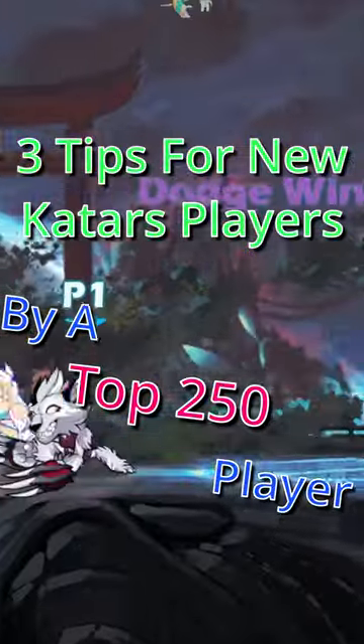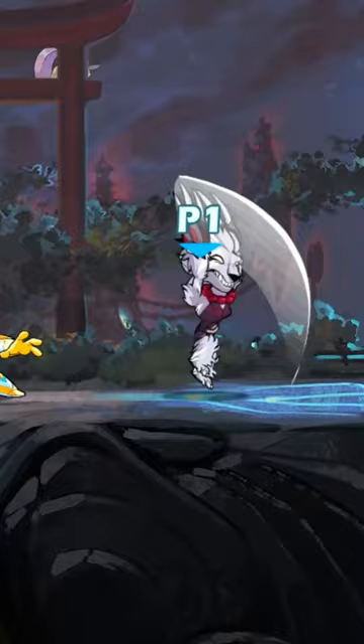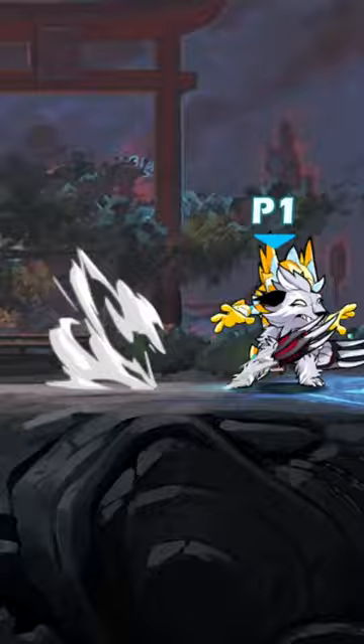Three tips for new Katar players. Endlight is really good for baiting. Getting the first hit is the hardest part about Katars. Spamming sidelight and nair only get you so far, so you can use endlight as your main move in neutral.